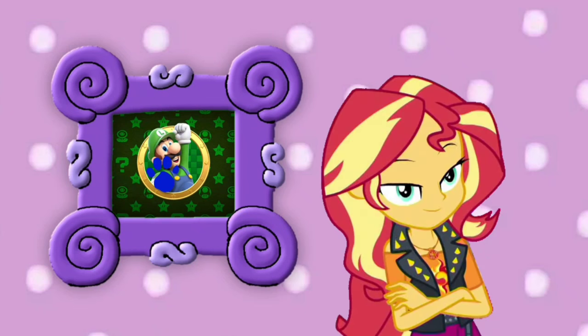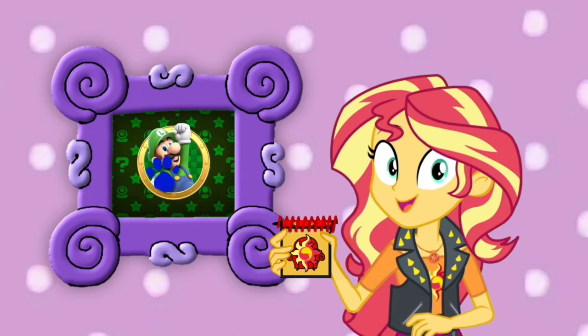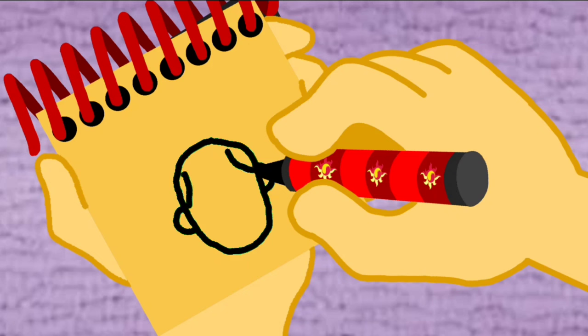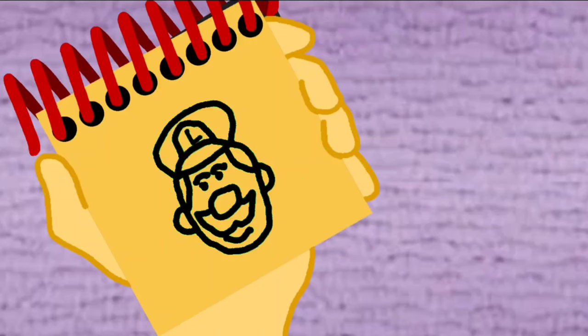You know what we need? Our handy dandy notebook! Okay, so, Luigi — here's the head, the ears, the hair, the face, nose and his mustache, his hat with the letter L on it. There, it's Luigi.